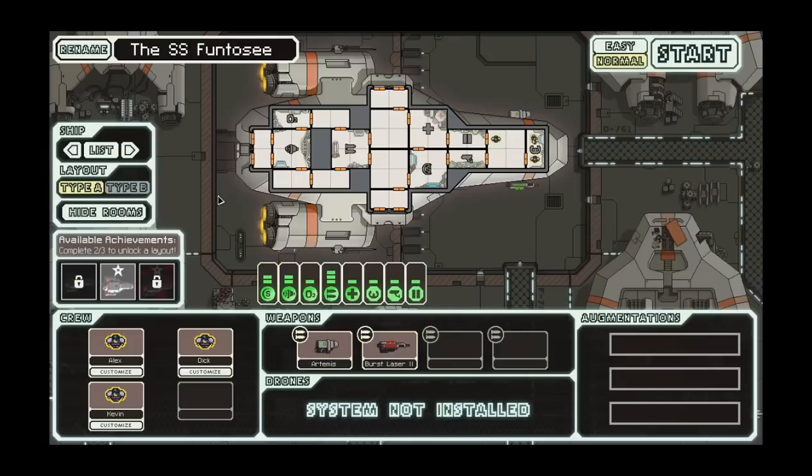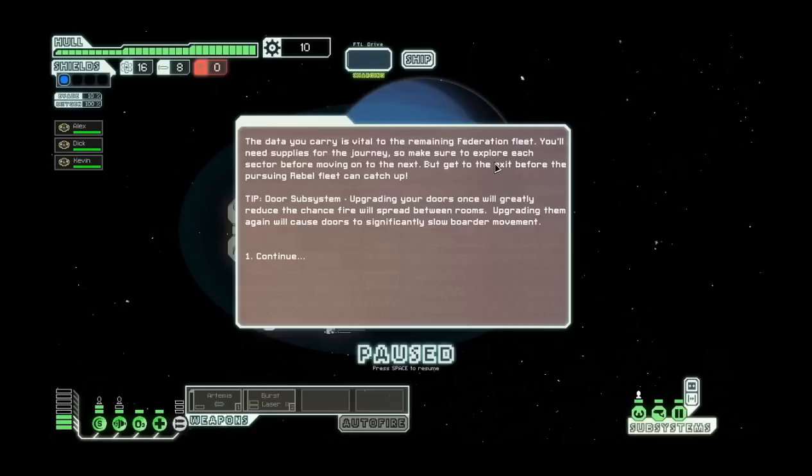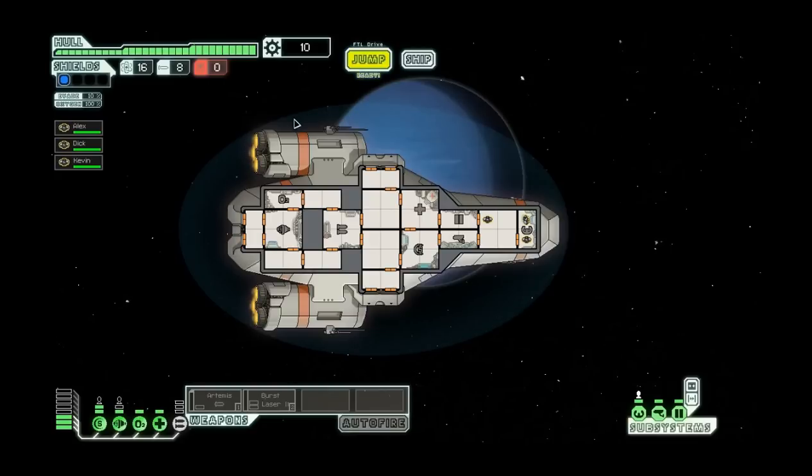For those of you who haven't played this game, it's really fun. The data you carry is vital to the remaining Federation fleet. You'll need supplies for the journey, so make sure to explore each sector before moving out into the next, but get to the exit before the pursuing rebel fleet catches up. Upgrading your doors once will greatly reduce the chance fire will spread between rooms, and upgrading them again will cause doors to significantly slow border movement - that's always a good option.